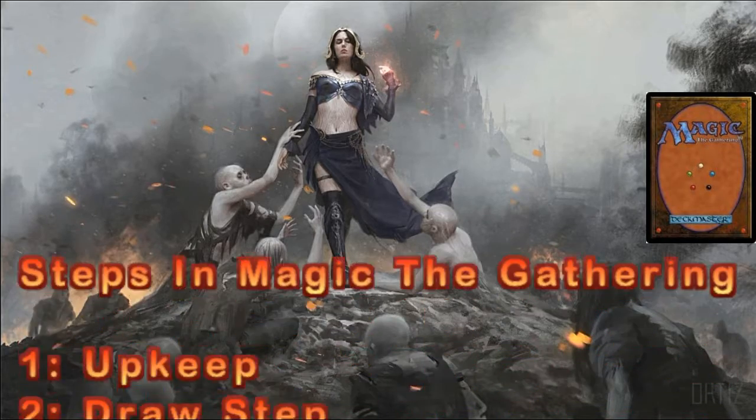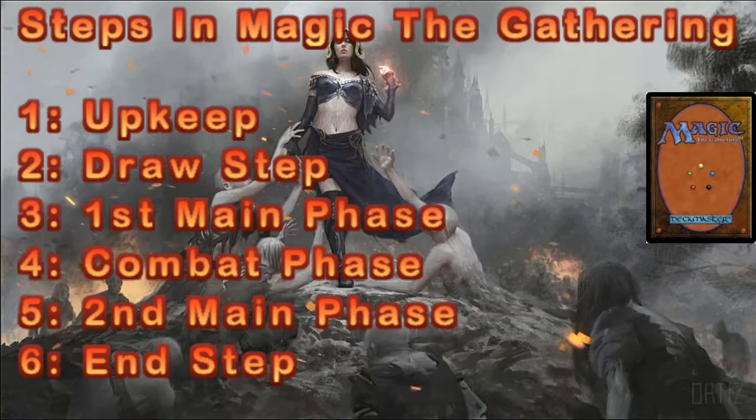Now let's go over the turn steps. You have what's called the beginning of your upkeep — there'll be many cards that say 'at the beginning of your upkeep, such and such.' This is very important. At the beginning of your upkeep, all damage is reset, everything untaps unless stated otherwise.